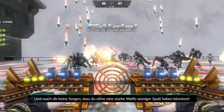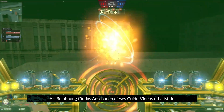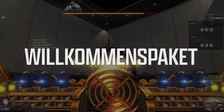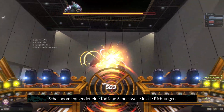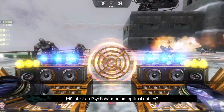Don't worry about missing out on the fun without a powerful weapon. As a reward for watching this guide video, you'll receive a special welcome kit. The Psychic Harmonium blasts zombies with a powerful sonic attack — its Sonic Boom emits a deadly shockwave in all directions.